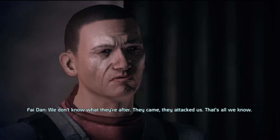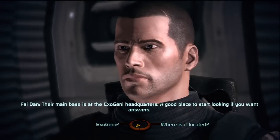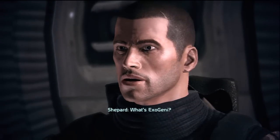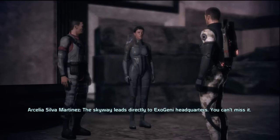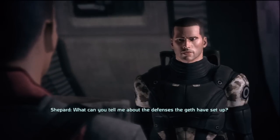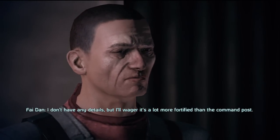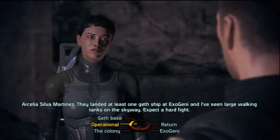We don't know what they're after. They came, they attacked us — that's all we know. Their main base is at the Exogeni headquarters. The Skyway leads directly to Exogeni headquarters — you can't miss it. Of course there's an army of Geth between here and there. I didn't expect this would be easy, but then maybe I can get this colony operational again.